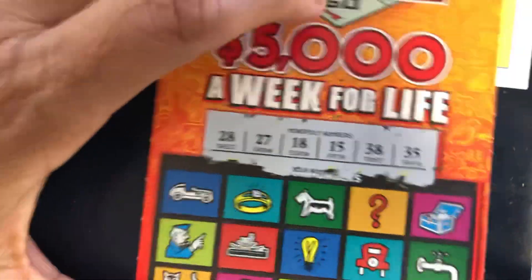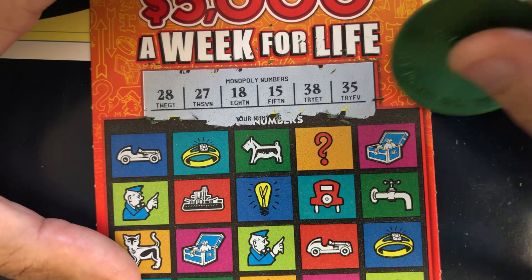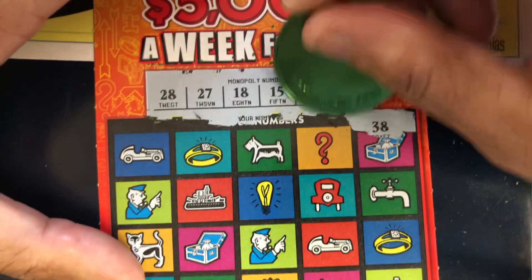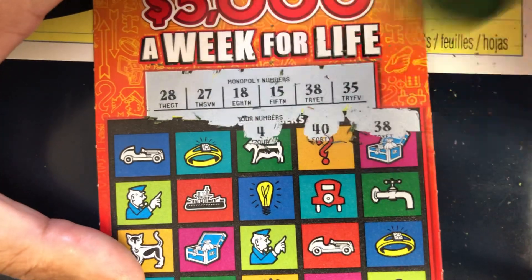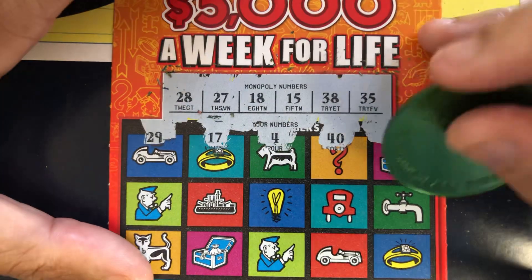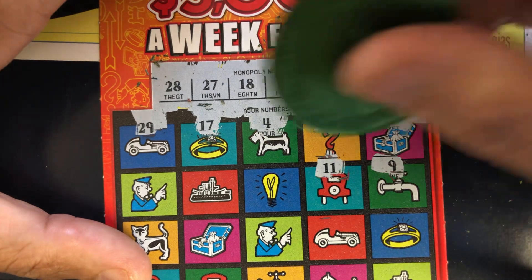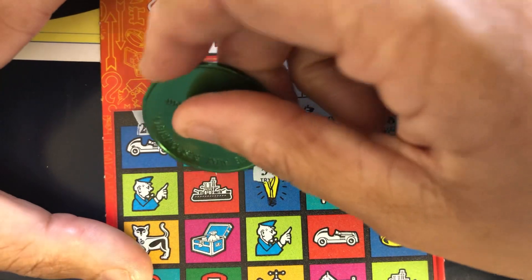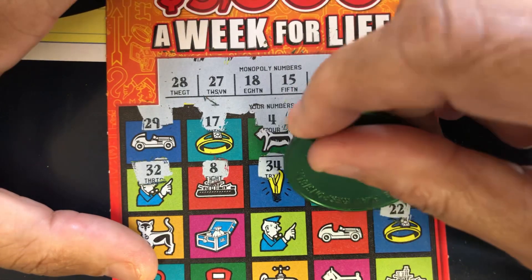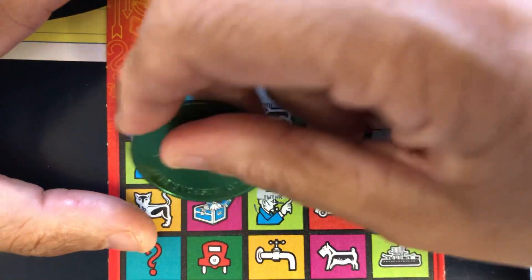Ticket number three. Our numbers are 28, 27, 18, 15, 38, and 35. No singles. 38 — yes! Got a match, first scratch, first match. Be great if this was a win. Oh, no such luck. 4, no. 40, no. 17 — one off. 29, no. 9, no. 11, no. 34, no. 8 — no singles. 32, no. 22, no. 19 — one off. 23, no. 6, no. 37 — one off.